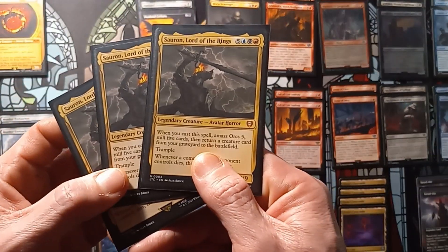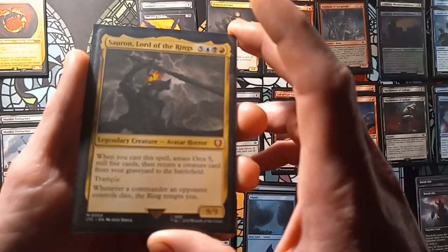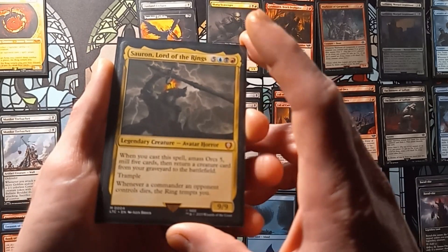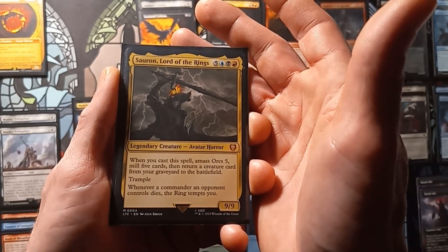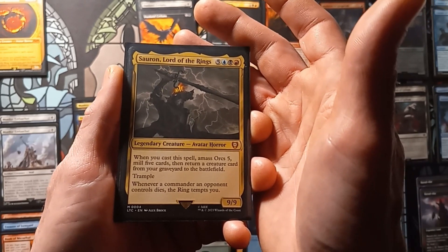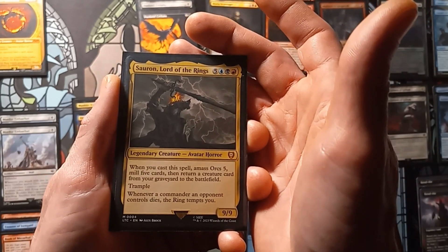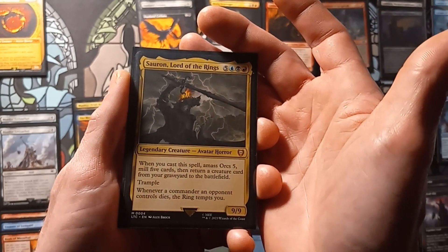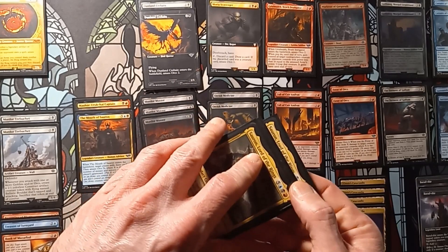Next up, we have three copies of Sauron, Lord of the Rings. It's a 9/9. Whenever you cast a spell, amass orc 5, mill 5 cards, then return a creature card from your graveyard to the battlefield with trample. That last part doesn't matter since it's not in a commander deck.